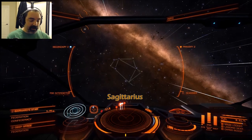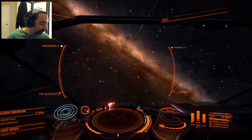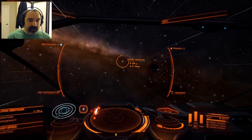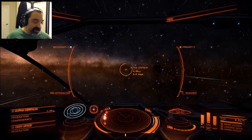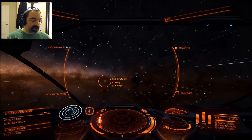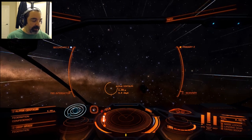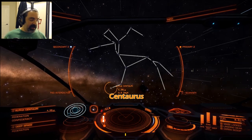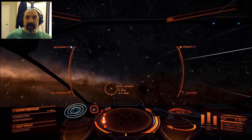Our nearest neighbor we'll take a look at is Alpha Centauri. We're going to yaw and pitch over to where Alpha Centauri is - it's right on the galactic plane. To the right of Alpha Centauri you can see Crux. Alpha Centauri is actually part of the Centaurus constellation - in fact it's the brightest star of the Centaurus constellation, which is a fairly large constellation. Alpha Centauri is also one of the brighter stars in our night sky and it is in fact our closest neighbor at 4.38 light years away.